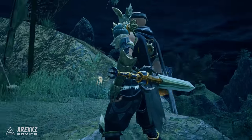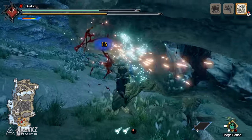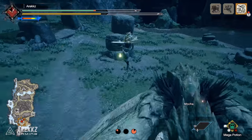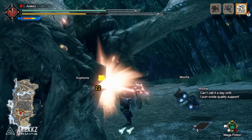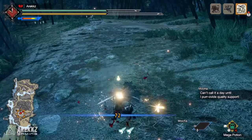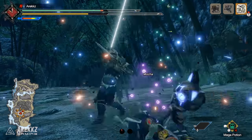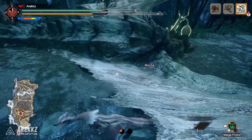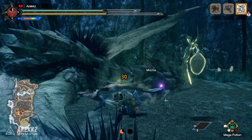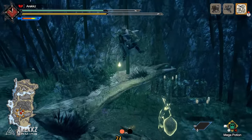The sword and shield provides hunters with a vast array of options and unique play styles, offering fast combos, great mobility, and basic defensive options. It's great in the hands of beginners and veterans alike. It's also the only weapon that lets you use items without sheathing, meaning you can deploy traps, plant bombs, heal, buff yourself, or support your team at the drop of a hat. Consider this if you want a balance of offense, defense, and item utility, or if you're new to Monster Hunter.